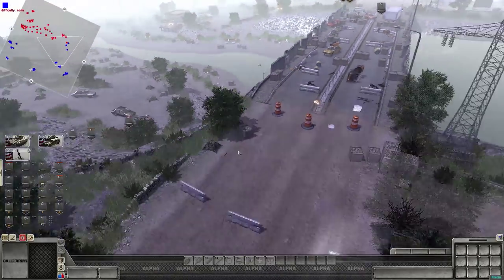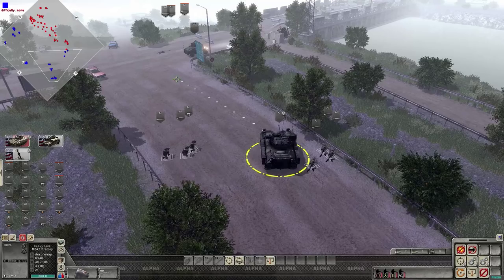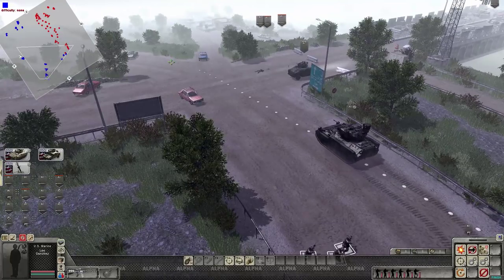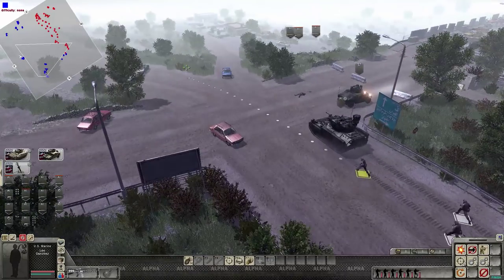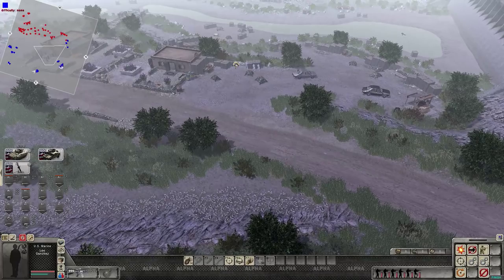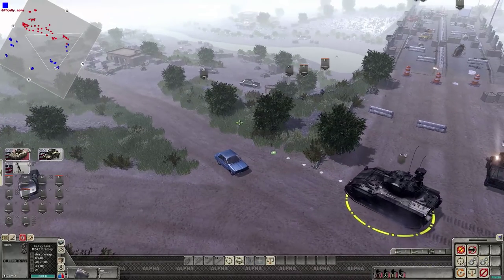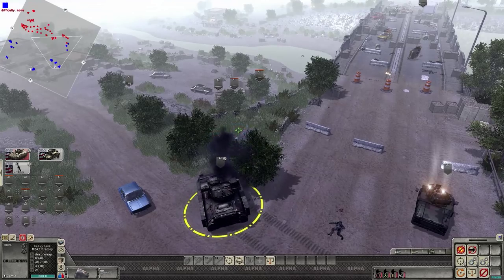Yeah, we're gonna want to stay right about there. All right, I think it's time we bring up some of our better armor. Looks like the marines here may have dismounted. So we're going to need the marines to go into that village down there, and we'll need the special forces — the SEALs — to support them. So we'll let the marines and SEALs work together. Let's get these guys down here — we've got that technical down there, so let's get as close as we can.